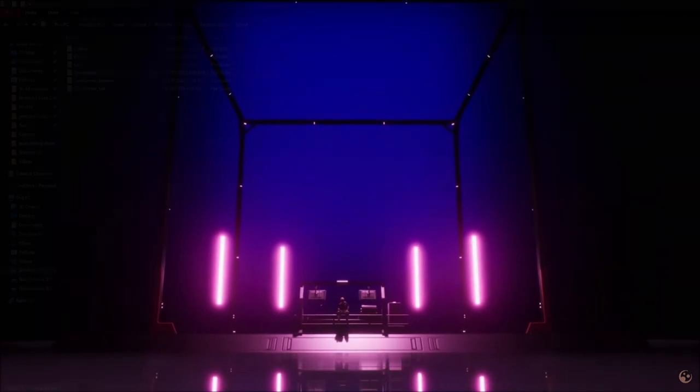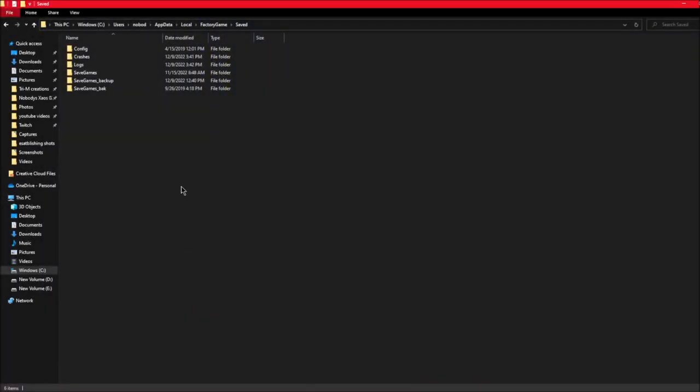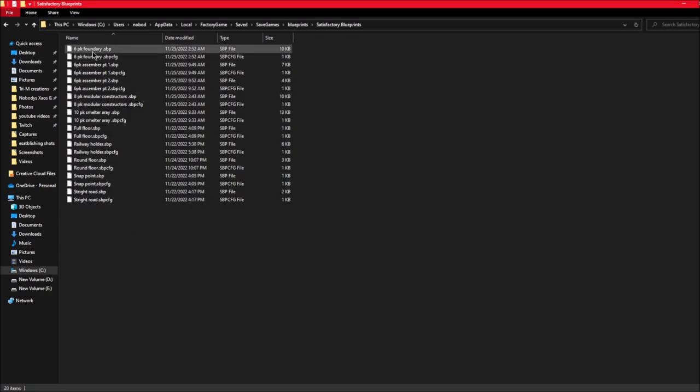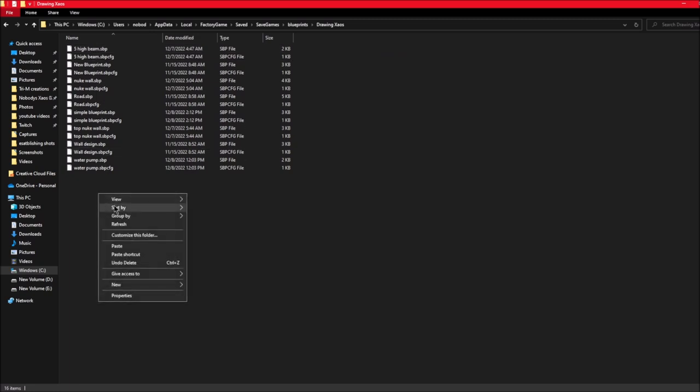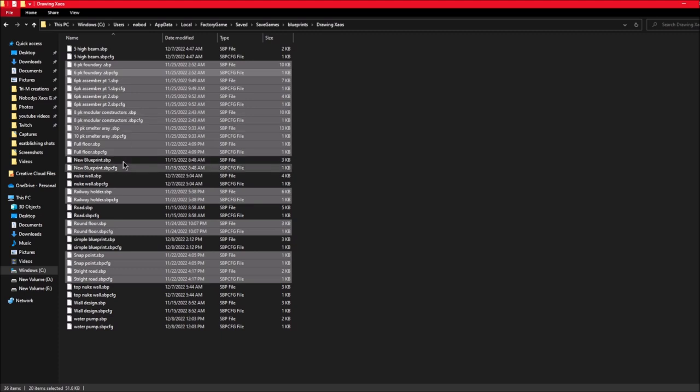When it comes to blueprints on your computer, a lot of people are asking me where they're at. Well, if you actually go into your files, it's quite easy to find — they're pretty much right where your save files are. So go into your computer, find your name under the users, go into AppData, then Local, FactoryGame, and then under Saves. When you're looking at this, you are going to look for your saved games. You'll have one for all your saved files and then you'll have one for blueprints. Each saved game will have its own set of blueprints. So if you made one in one save and you want to bring it to another, you can go in, copy the blueprints, press the back arrow, go into the other save, and paste them in. So if you do make it in another one, you can bring it to another save very easily. This is also the same area where you'll find all your save files in case you want to download any saves and try those out.